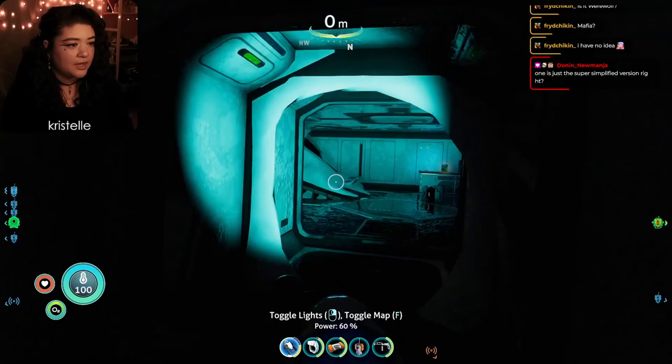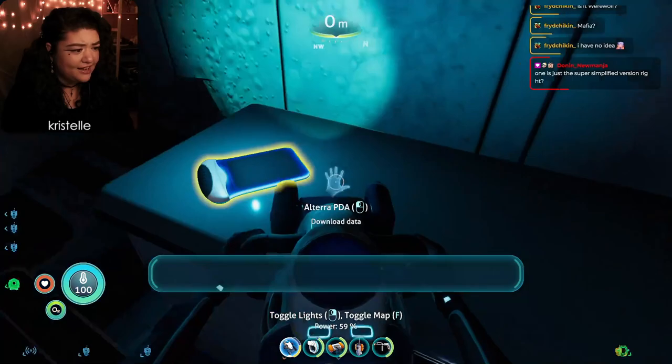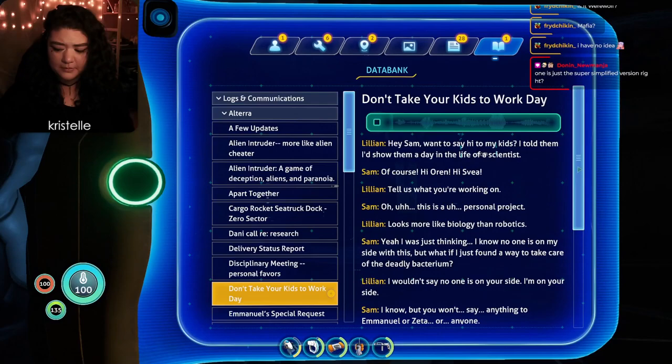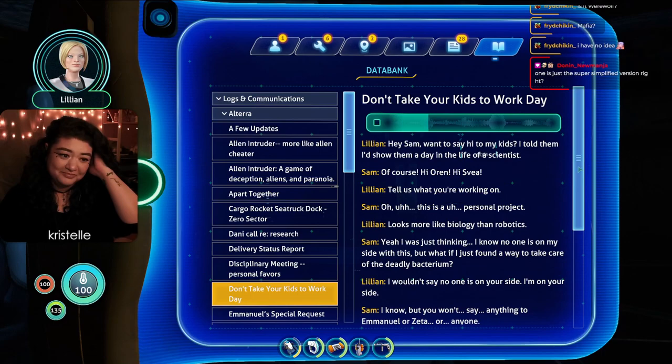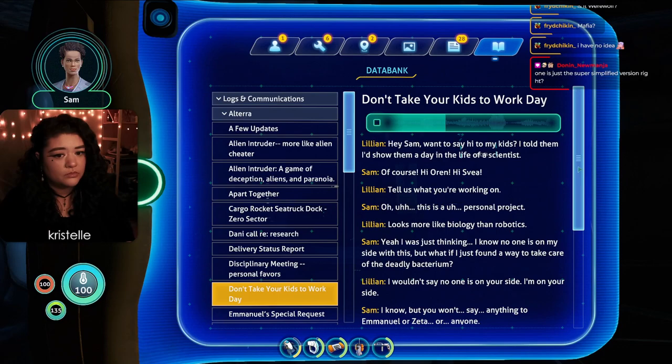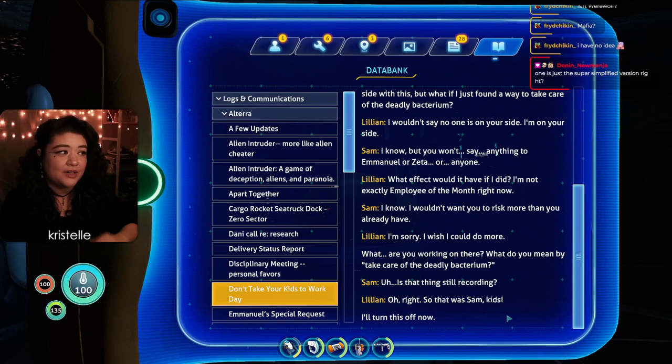There's a task list: harvest produce, refill engine oil, document completed research, continue investigation of force field mechanisms at Research Site Zero, send weekly status report, garnish Prawn Suits, repair base hatch door lock, prepare monthly patrol of remote installations, recalibrate navigation equipment, inspect cabin air filters. There's also a PDA recording - Sam talking to a colleague's kids! 'What if I just found a way to take care of the deadly bacterium?' Her colleague says she's on her side but won't say anything to Emmanuel or Zeta. Sam: 'I know, I wouldn't want you to risk more than you already have.'